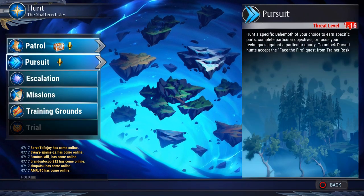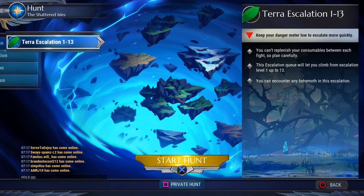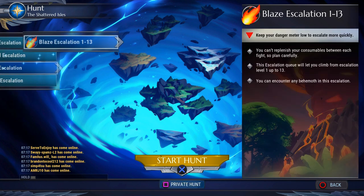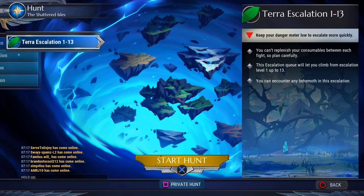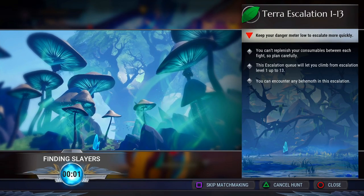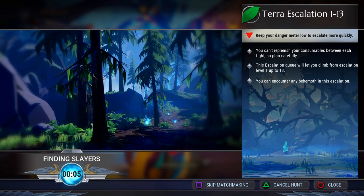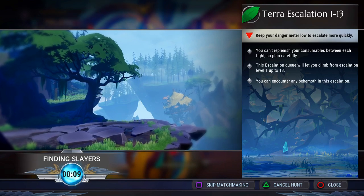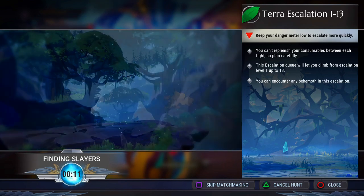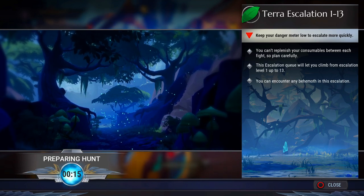So what y'all are going to do is go ahead and head into any escalation that is 1 through 13. All of these escalations are 1 through 13. We're going to go ahead and do the Terra one. I'm going to show y'all what y'all got to do to unlock this. This is the Battle Pass Glitch, and this is for unlimited vault coins. You can play this as many times as you want to get unlimited vault coins. Make sure y'all do this before the update is over.